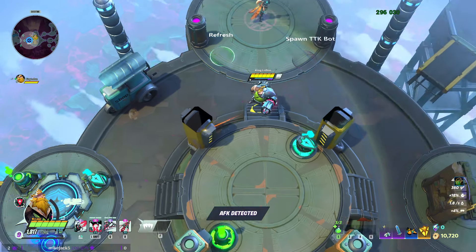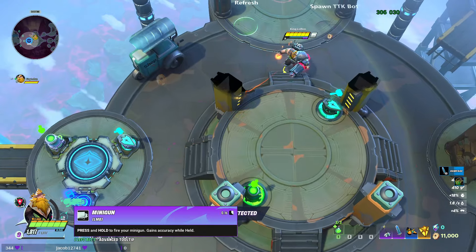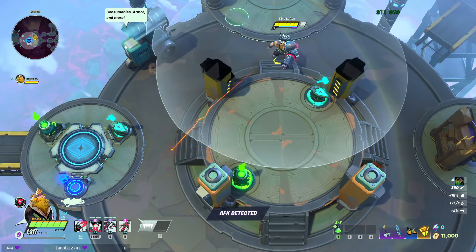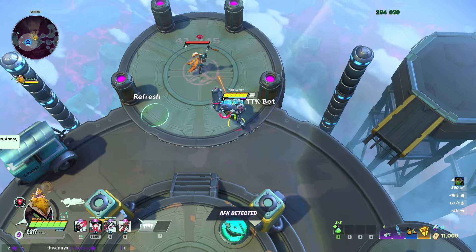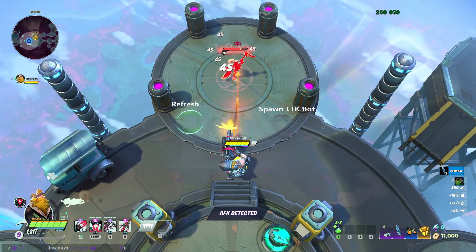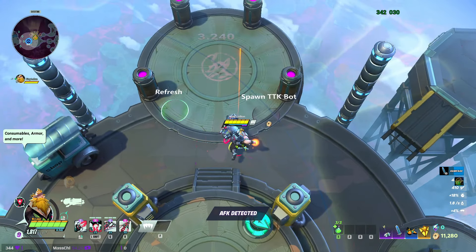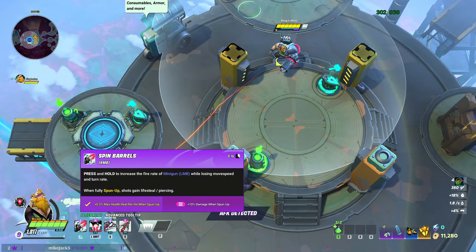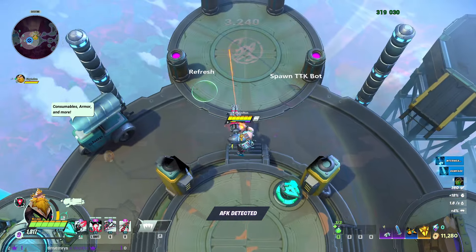Your left click, which is your bread and butter, is your minigun. It ramps up and has better accuracy the longer you hold it. It's very high, sustained damage downrange — you cannot face-check a Hudson, you have to engage with him properly.